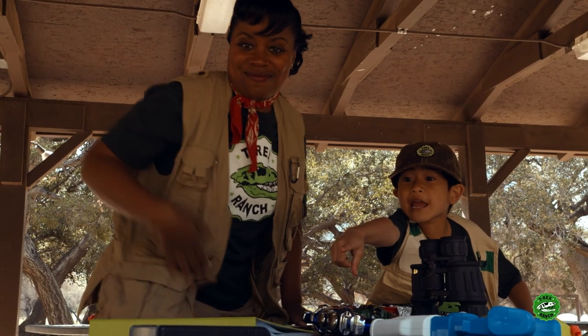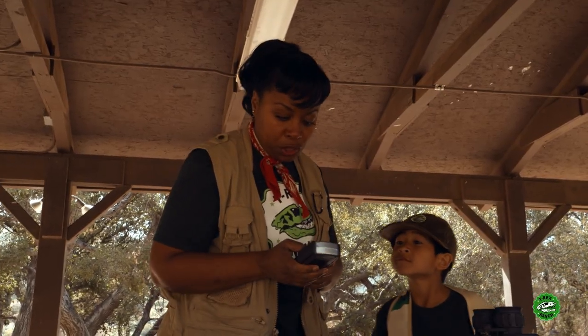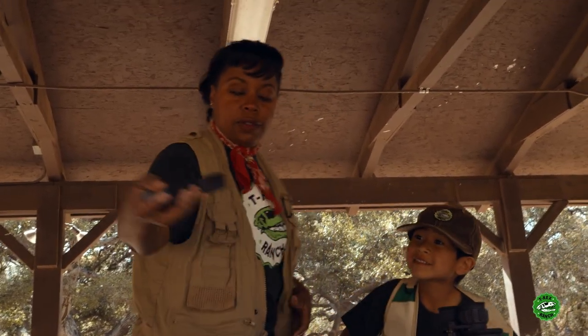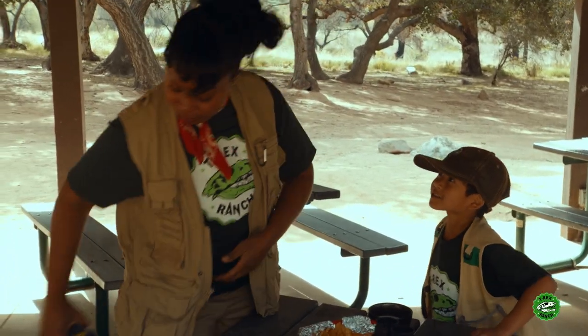The mega dino ray — perfect! Now I can scan the T-rex and get its weight. Let's make sure this is working properly. Scan — creature identified: park ranger Tarot, special skills: sleepy darts, baking, and gadget inventing, age... Oh no, we don't need all that information! It works, that's awesome. All right, let's go scan that T-rex!